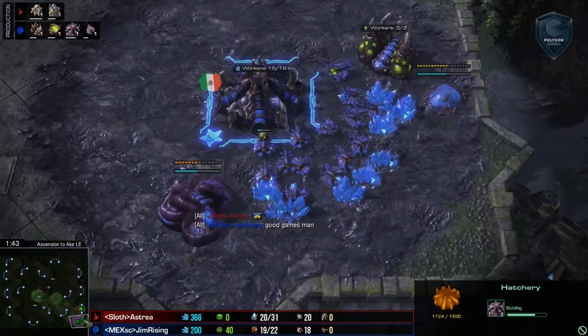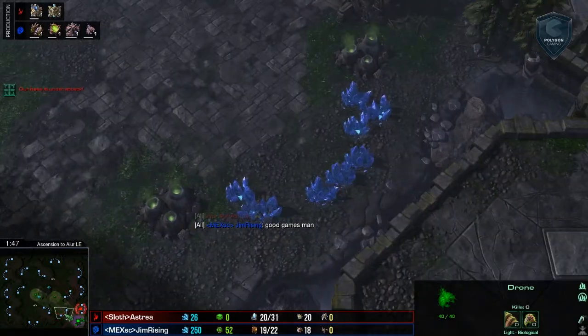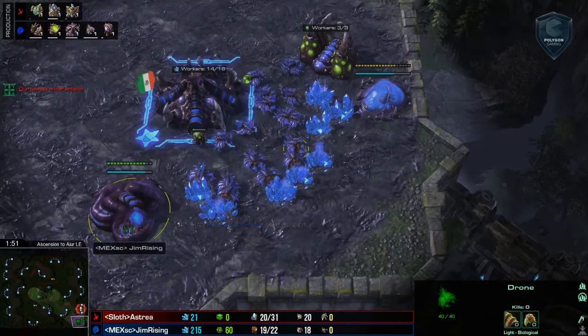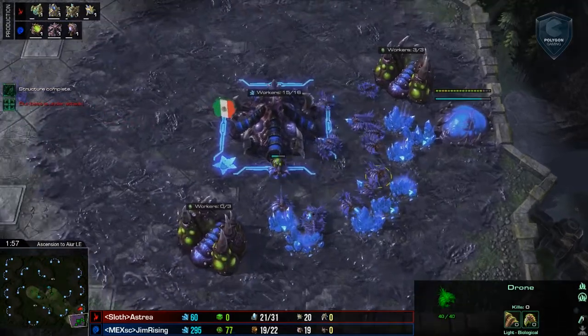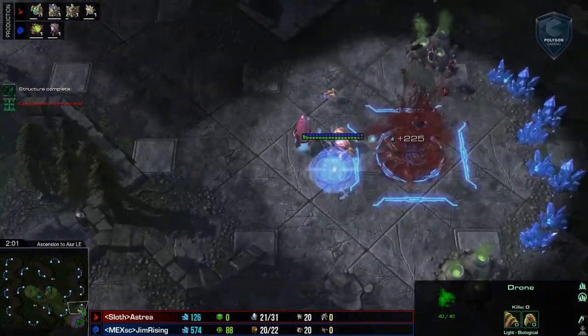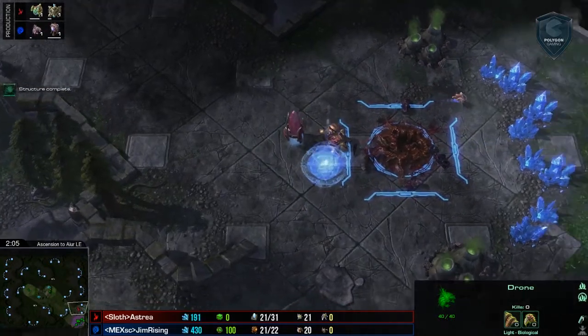My number one recommendation is to just go ahead and send a drone over here and build again. That is the easiest way to handle a cannon rush. You can delay your gas as your opponent is also delaying their gas and everything kind of evens out. What Gem Rising has chosen to do is to hit the mid game and try to kill his opponent with different unit compositions.